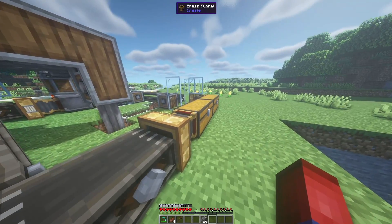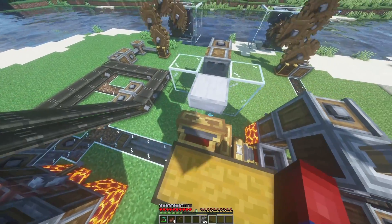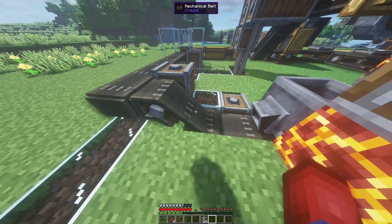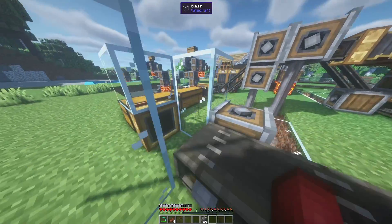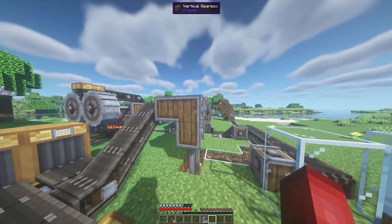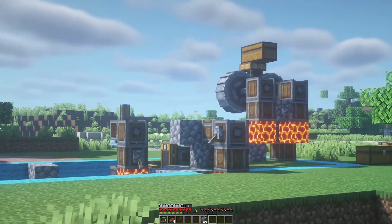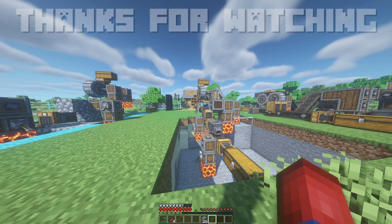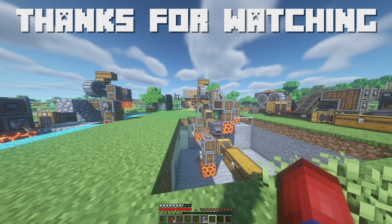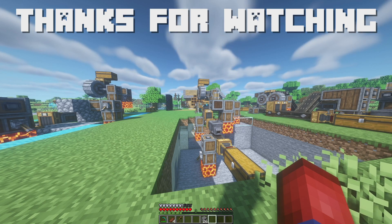In the advanced system, two brass funnels separate whatever comes through — if it finds cobblestone it sends it into a chest, and if it finds any crushed ore it sends it upstairs into a chest, onto a depot to be washed, drops into a basin, runs all the way over, and gets picked up by a brass funnel to turn into ingots. This version runs off two water wheels. You can get very advanced with my basic technique. Thank you guys so much for watching — please leave a like, and I'll see you in the next video.